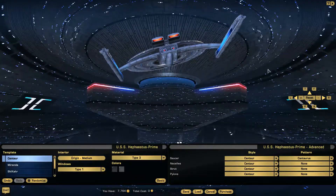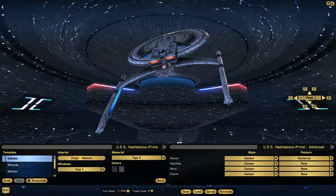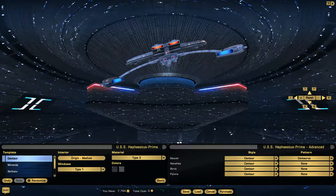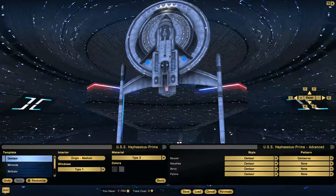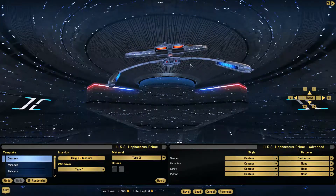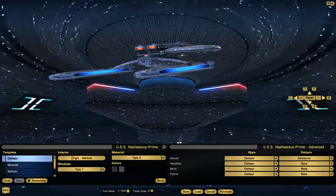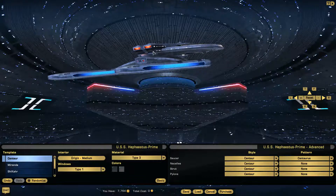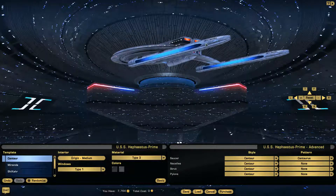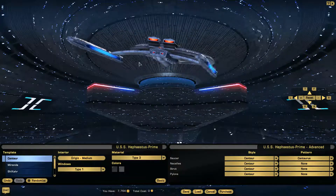There's obviously a shuttle bay on there somewhere, though I could be wrong. You've got the impulse again, and little weapons hard points that they include for ships that don't have obvious phaser arrays or strips. Or maybe that's just used for turrets. Unless that's a shuttle bay under the impulse drive, but I highly doubt it. No idea what these weird little textures are next to the deflector spine.